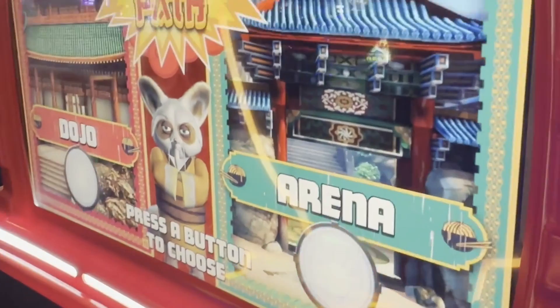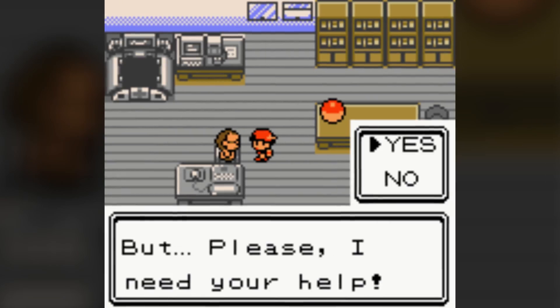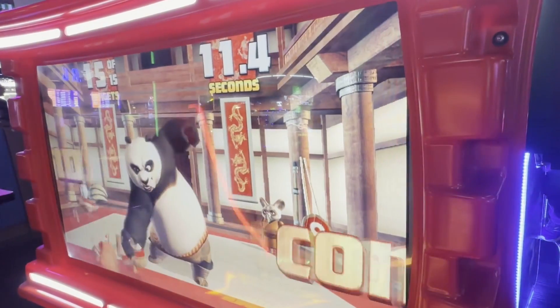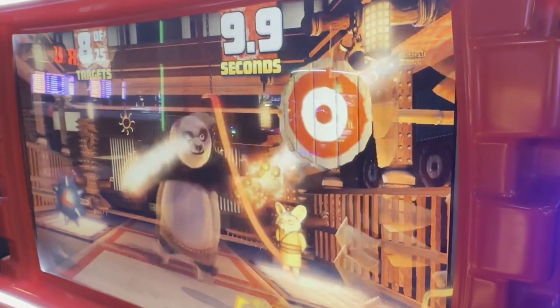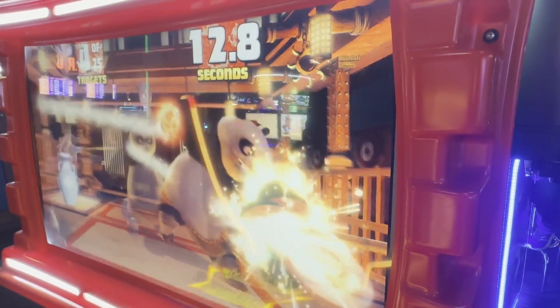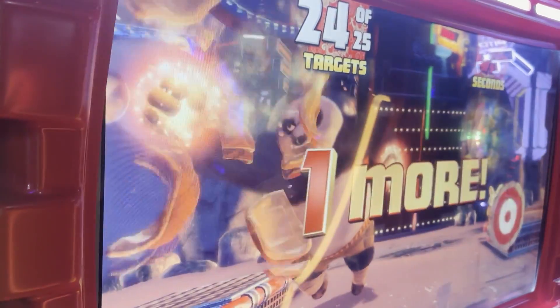The game starts with a choice between Dojo and Arena — it's like the illusion of choice you'll come across with NPCs in games. The first stage feels like a tutorial level; you've got plenty of time to break everything. Level 2 tightens up the time window a bit more, and also has hourglasses that add more time, along with spiky ball mine-looking things. The timing still feels pretty generous — even when hitting the spiky ball on purpose, there's still enough time to clear it.